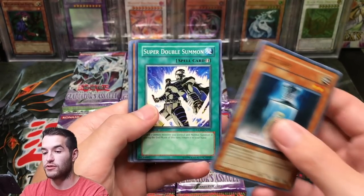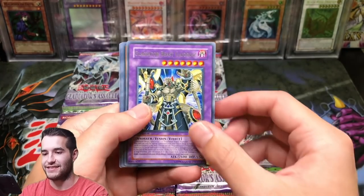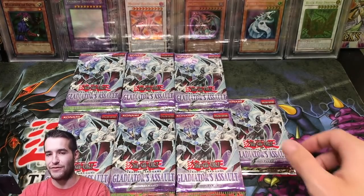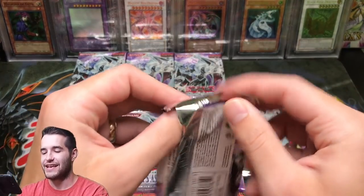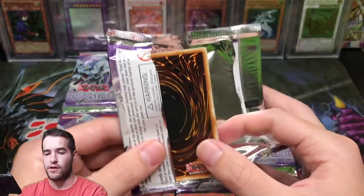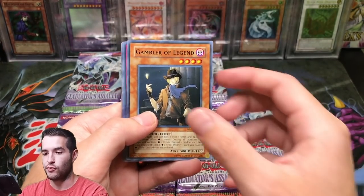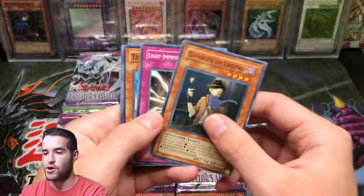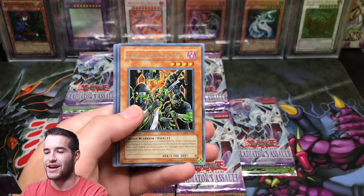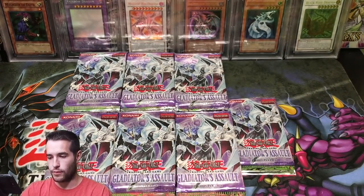Test Ape, Super Double Summon, Alien Hypno, No Entry, and this guy again — that's actually a good rare. Gyodai — I don't know how to say it. Can we do it guys? Gambler of Legend, Light Imprisoning Mirror, Truck Royd, Summon Cloud, and a Goblin Black Ops — he returns, it's been a while since we've seen him. An Interdimensional Warp.